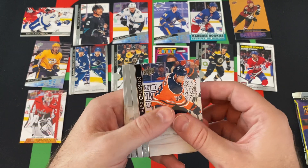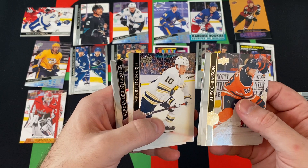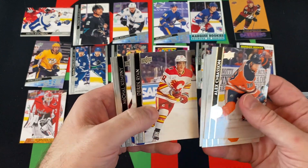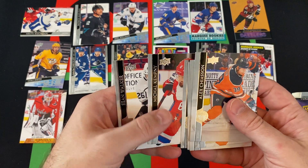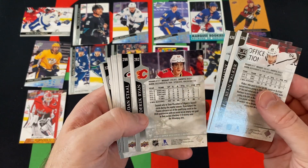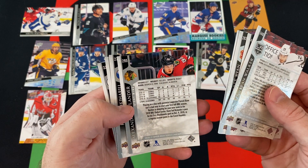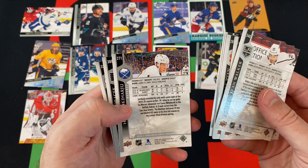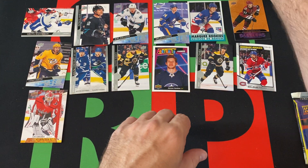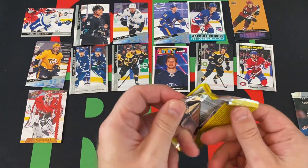We got Alex — can't quite get that last name — Jacob Voracek, Henrik Yokan, Alexander Nylander, Jordan Staal, Derek Ryan, Michael Kempny, and Sean Walker. That's a weird pack — there was nothing special in there. That always annoys me because you wonder if one is a French parallel or an image variation, but it doesn't seem to be. Just a base regular pack, which is weird because every other pack had at least something.